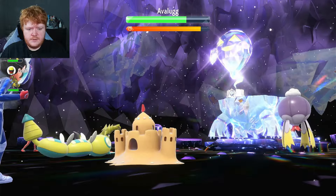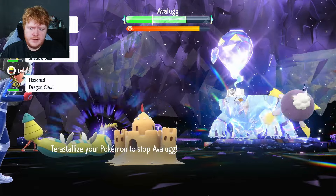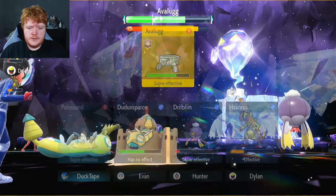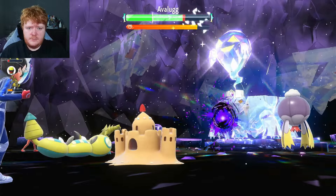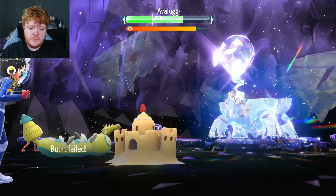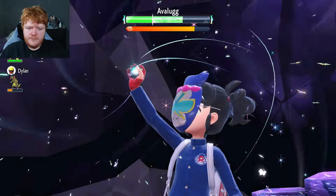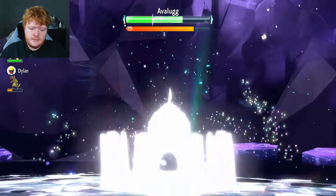Is Avalugg just going to spam Snowscape? I haven't fought it in a while. We have two chances every single turn to drop the special defense because of Driftlim, which is amazing. We're just going to keep using Shadow Balls until we get our terastallization. On average you get a special defense drop about one in five turns, but it feels more like one in three in raids. Sometimes you get them back to back, sometimes not for five turns.